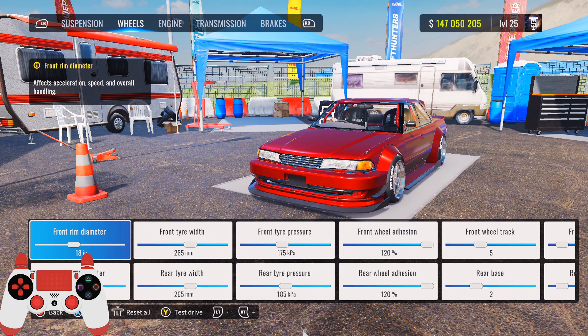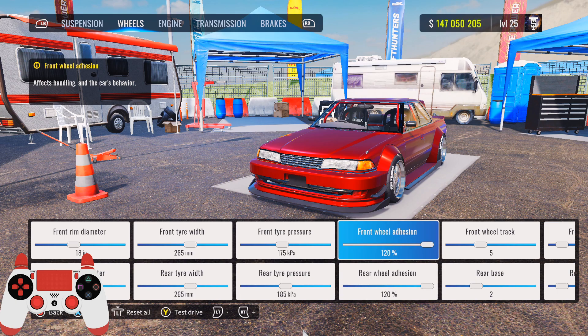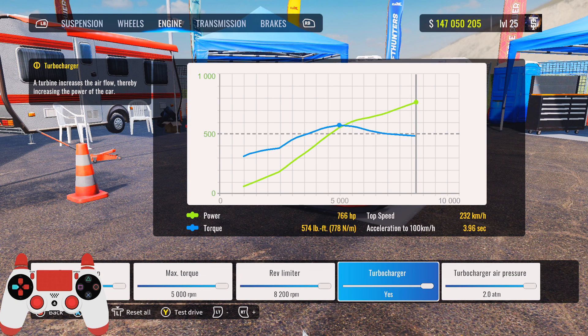For the wheels: your front/rear rim diameter is going to be 18. Front/rear tire width 265, front tire pressure 175, rear tire pressure 185, front/rear wheel adhesion 120, front wheel track 5, rear base 2, front/rear tire profile 25 percent.